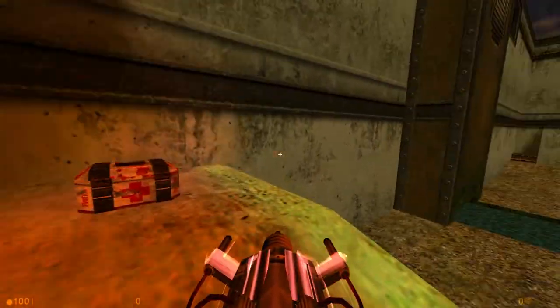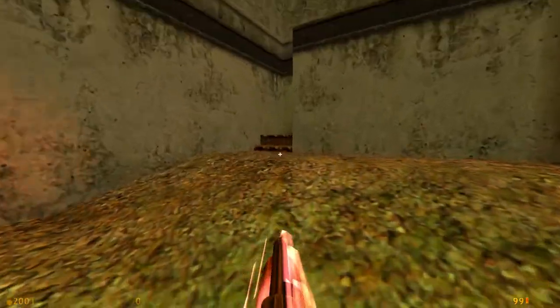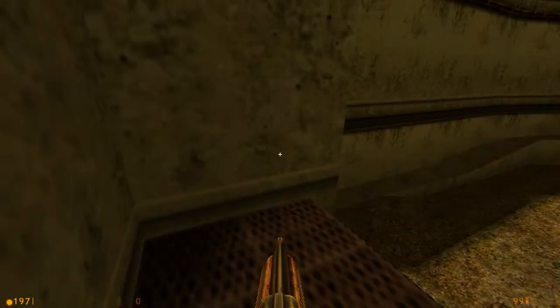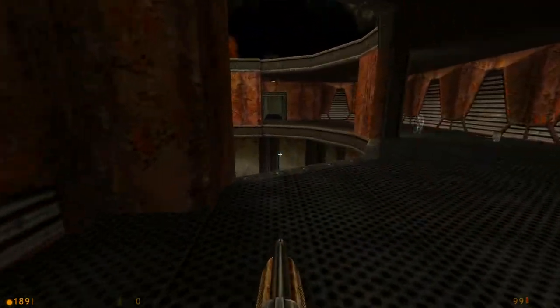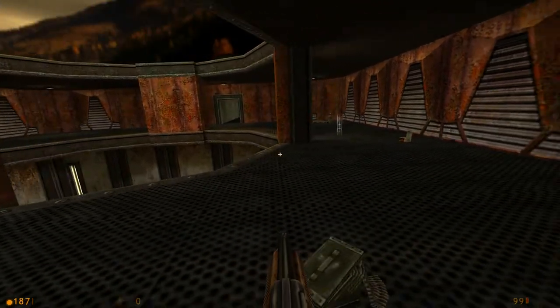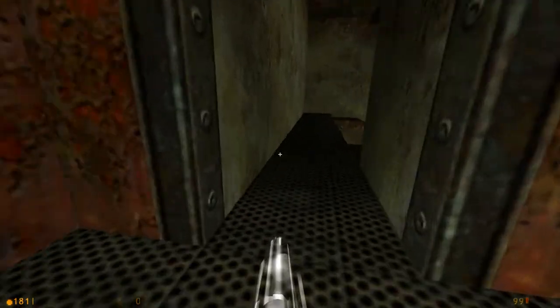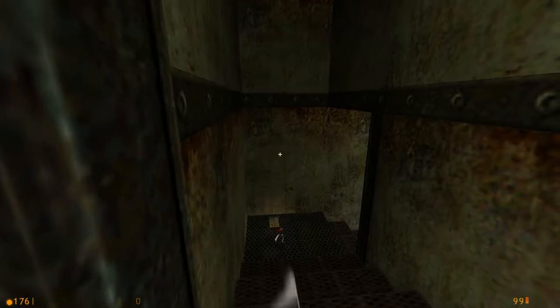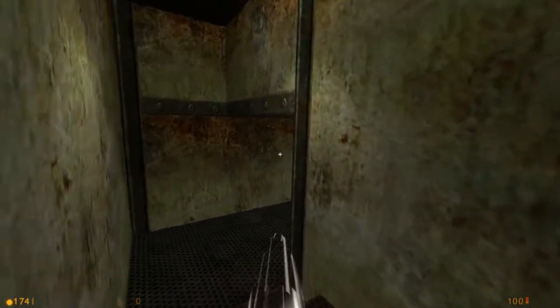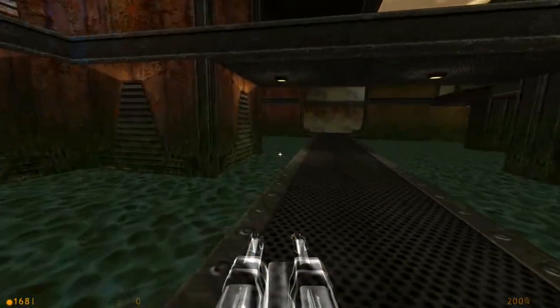Grab the map's third mega health — very important. Now you're gonna see these elevators. You can use these elevators; be careful if someone's firing at you while riding them. You can get up here and spawn up here too. For some reason I always think this map is bigger than it is. You can grab the invincibility too — not super helpful, but I feel it's actually more useful in Deathmatch Classic than it is in regular Quake — or the game that this is based on, which it mostly is.